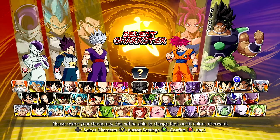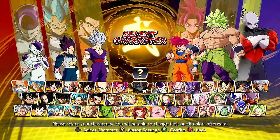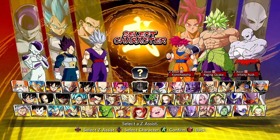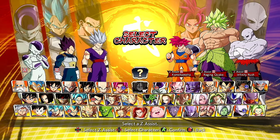As for the fifth and sixth characters, we have Broly Full Power Super Saiyan and Jiren Full Power. That's actually the wrong version — there it is, Jiren Full Power. Without further ado, comment down below your very own Season 4 character pack and let's hop straight into it.